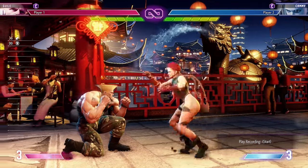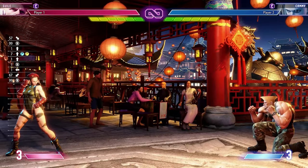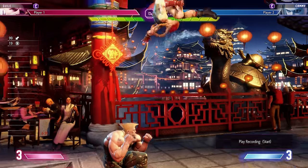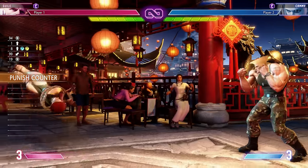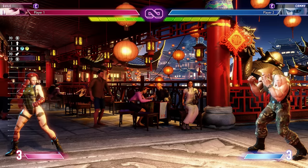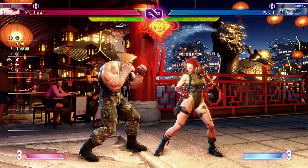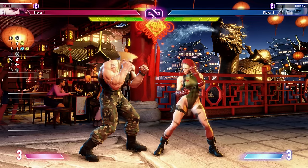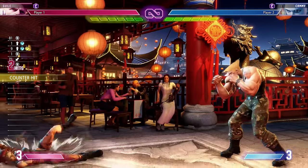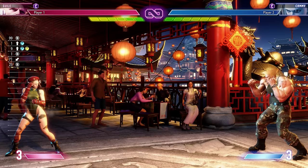Now, it's not as difficult for some people. Guile's flash kick has just charged down, hit up, and kick. So if you suspect you're gonna get crossed up, all you have to do is wait for it to switch sides and it'll automatically go for the right side for you. Of course, if you do it a bit too early, it's not gonna work out in your favor. But for Guile, just wait a split second longer and do it — it'll automatically side-switch for you. That's Guile, that's not everybody.